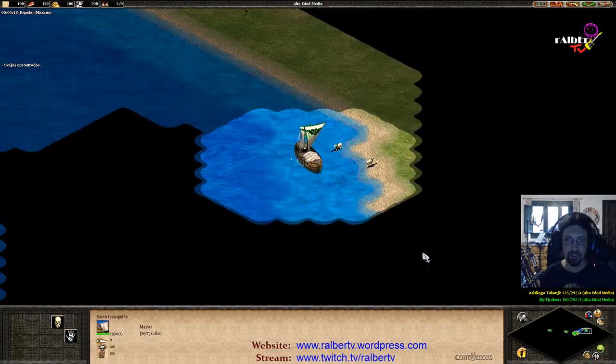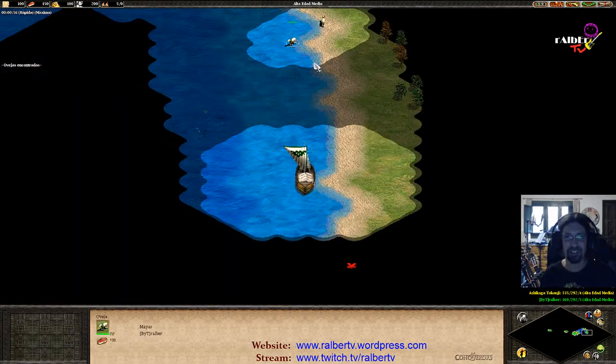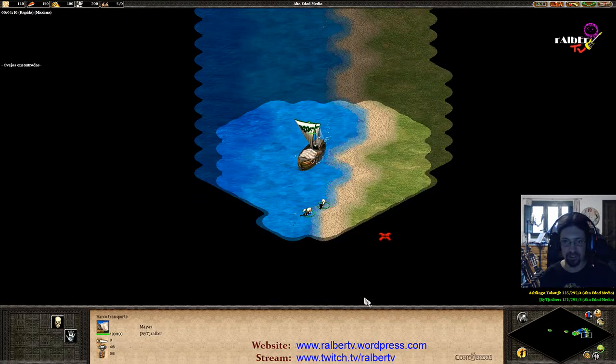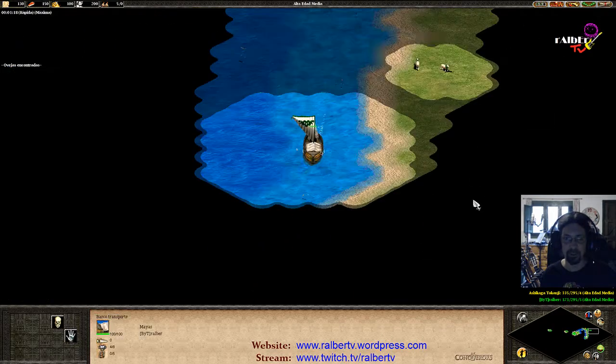I start with my new mouse so I cannot click things perfectly, so bear with me. The first thing you want to do is scout the outer island — the place closest to your island — so you know what the landscape is like and what your landing options are.